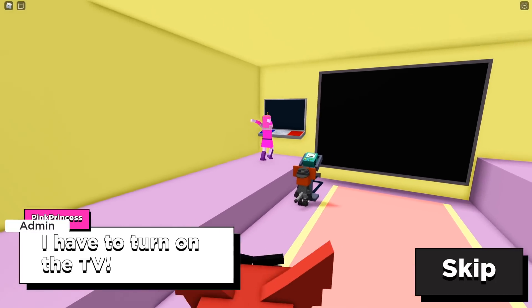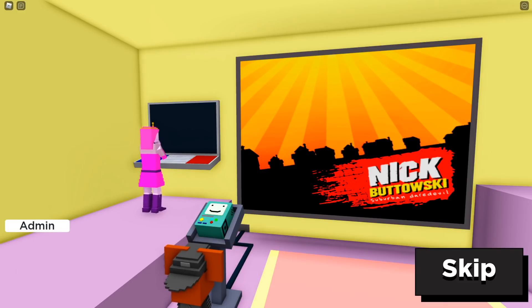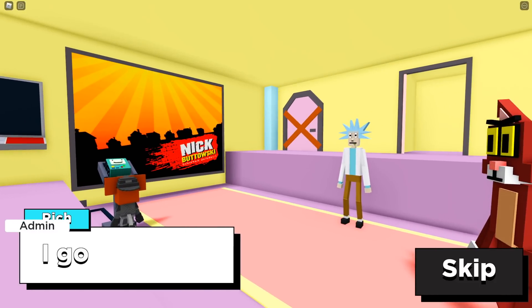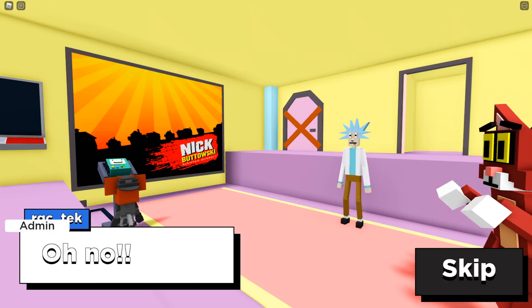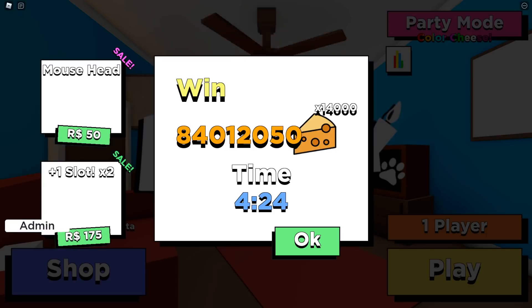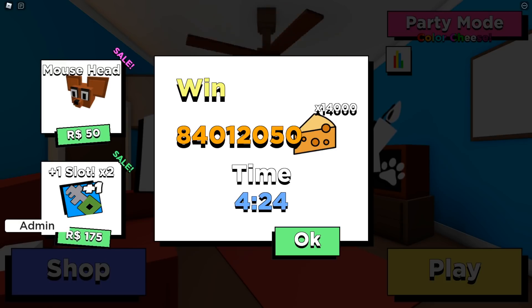Let's check out this Kitty Chapter 13 ending cutscene right here. Nick Batowski is going to be next. And here's Rich — what is he doing? He's going to fist bump. 'I got you. You'll not escape this time.' Something's going to happen here — now they're running. So wait, Rich is running with Kitty and Mouse. That was it. You've got to be kidding me. Wow guys, thanks for watching. See ya.